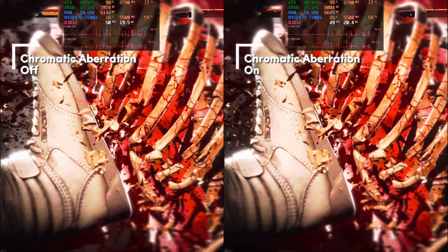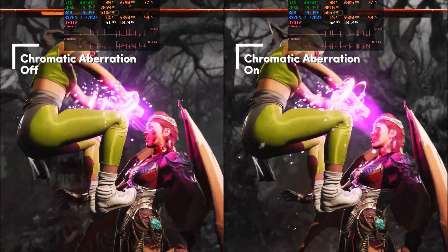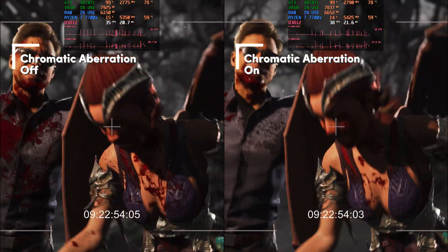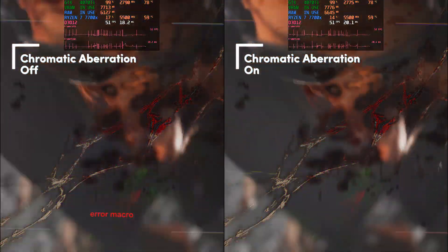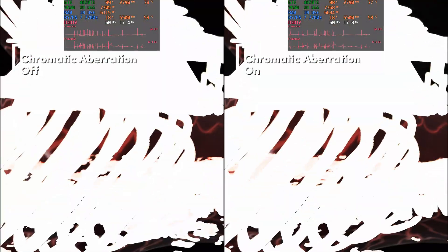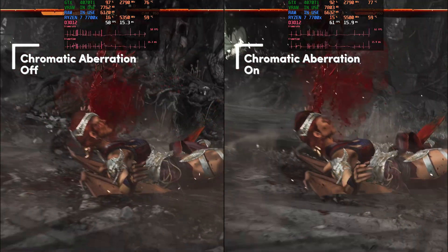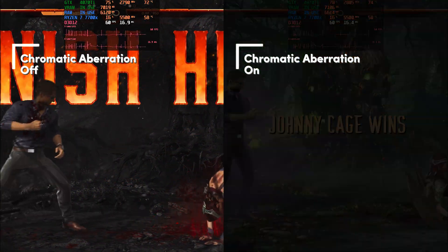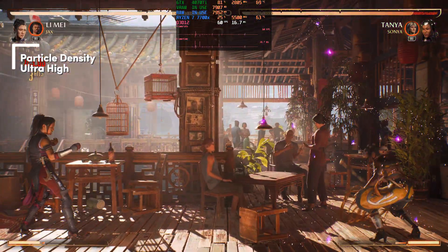Chromatic aberration can't be turned on while DLSS is enabled anyway. I thought you might see the effect in Johnny Cage's fatal blow where the camera lens gets cracked, but apparently that's not chromatic aberration. Since we're using DLSS you can't enable it anyway, so it's a moot point.